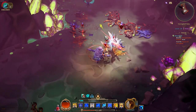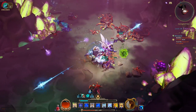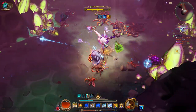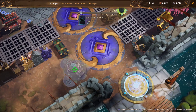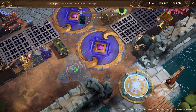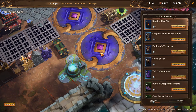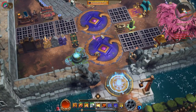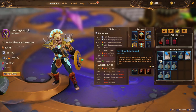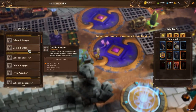First things first: the way you unlock enchanting is by completing the story. Once you've completed the story, you will gain access to the enchanting table, which you can then place in your fort and use to start enchanting items. In order to start enchanting, once you have the table placed, you need to find recipes out in the world that teach you different enchanting methods. You need to be fighting at least level 46 monsters, because items level 46 and higher can drop enchanting slots.